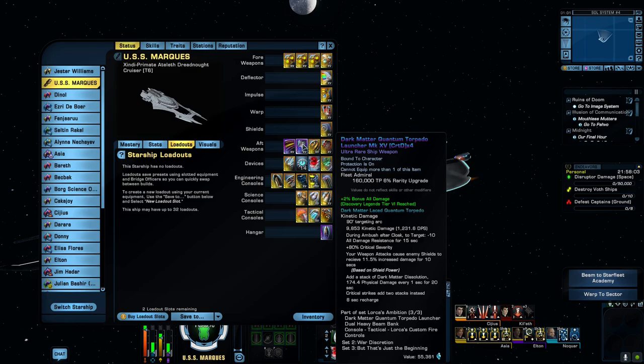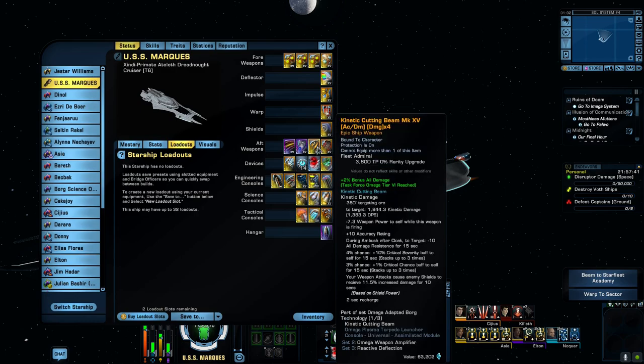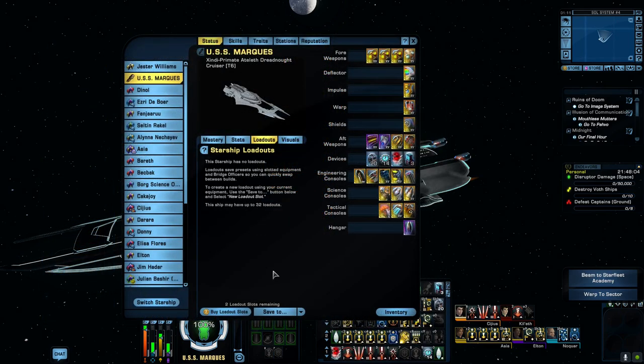Yes, the Dark Matter Quantum Torpedo - so it's part of a three-piece set and you get a little two percent bonus all damage, which is quite valuable. On the rear we have the Terran Task Force Disruptor Beam Array, which you can acquire through your Terran Reputations tab. I've got the Kinetic Cutting Beam, which is also giving us another two percent bonus all damage, and finally the House of Martok Disruptor.